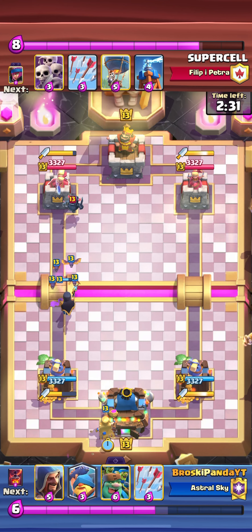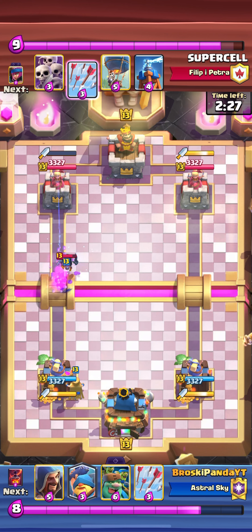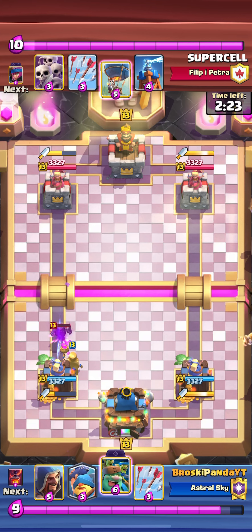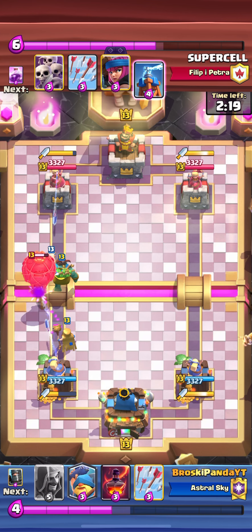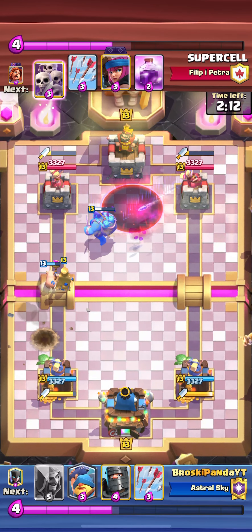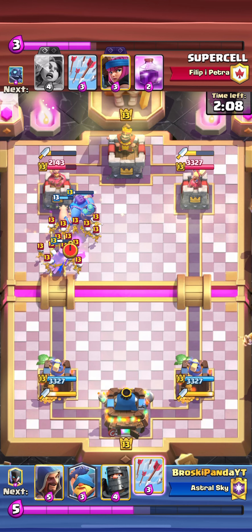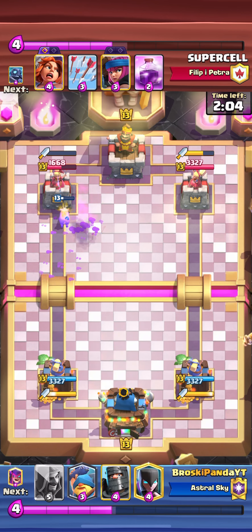I leaked a bit of elixir — my own fault for watching his side instead of my elixir bar. My night witch kills the mini pekka with the dagger duchess helping. The night witch also kills the balloon with help from spear goblins and dagger duchess. I avoid his push with the goblin giant tanking so the hog rider gets pretty far up. I arrow for extra hog damage — he's done no damage to my tower, so defense is going well.